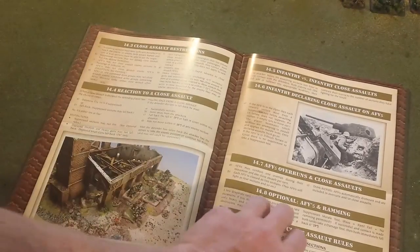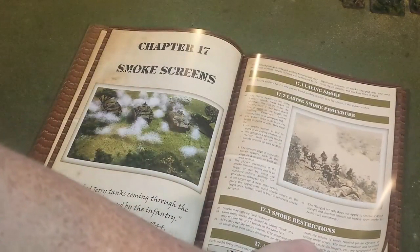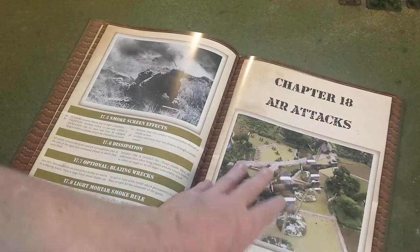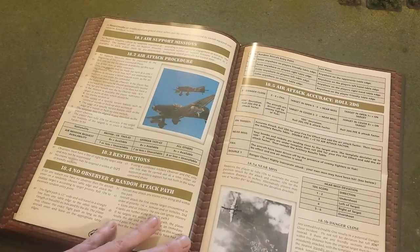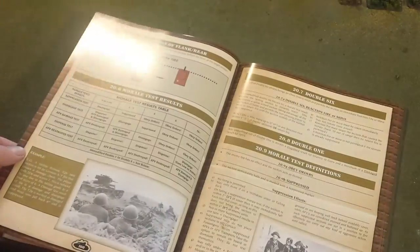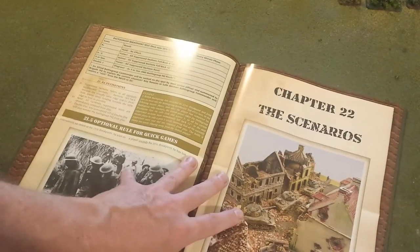Chapter 17 covers smoke screens, and there are air attacks too, which are very abstracted — they come onto the table with similar results to off-board artillery. Chapter 19 covers the exploit phase in detail. There's also the rallying phase and an explanation of the break point in chapter 21. And the book includes scenarios — I believe about three — with nice maps, orders of battle, forces, missions, break points, any special rules like available artillery, including a St. Nicholas's Farm scenario, a German-US scenario, and a Stalingrad 1942 scenario.